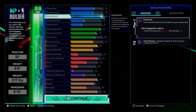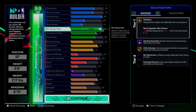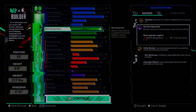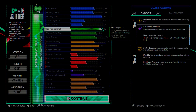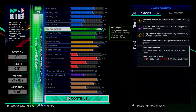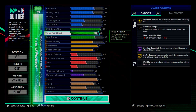For the mid-range we went with a 93, which gives us Gold Dead Eye, Gold Shifty Shooter, and Hall of Fame Set Shot Specialist. What's really dope is those badges translate down to my three ball as well. So even though I don't have a super high three ball, those Gold and Hall of Fame badges work for that too. We went with an 83 three ball — I didn't want to go too high, but we still get Bronze Limitless plus all the badges from the 93 mid.